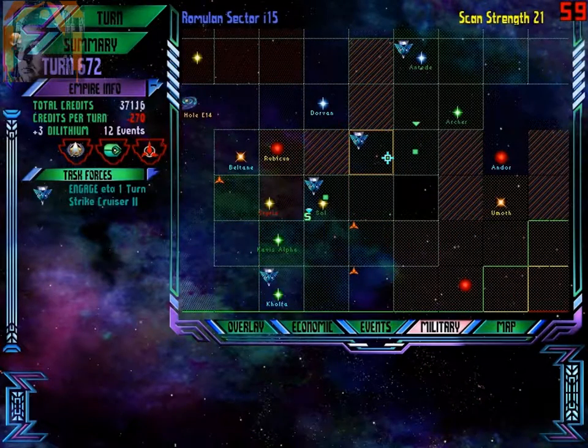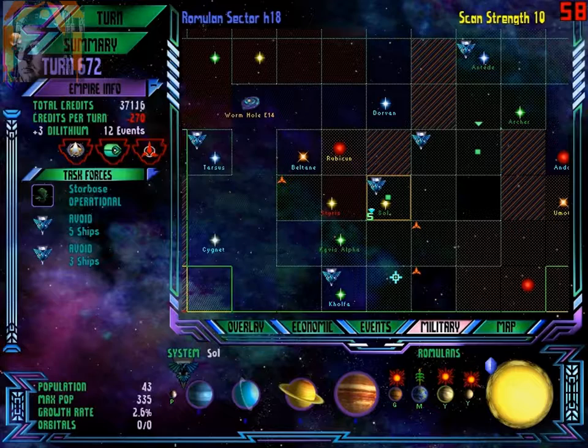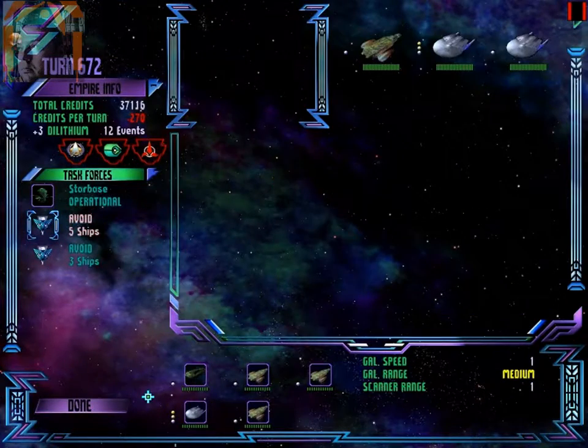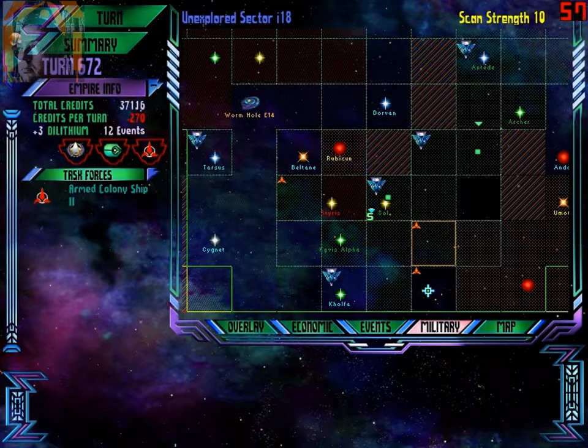What's this? Oh yeah, it's the Federation ship — former Federation ship. Five ships. I have a destroyer — couple more destroyers here. That's good. Let's redeploy and wait for the strike cruiser.